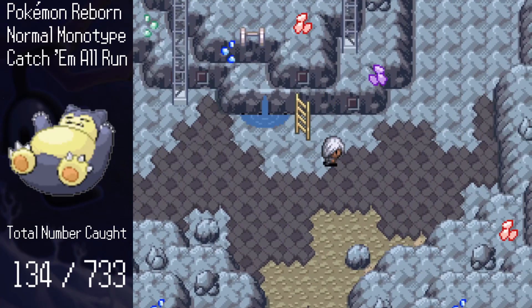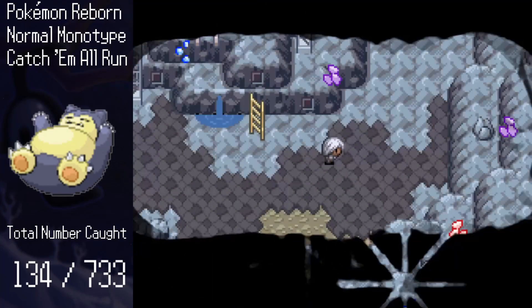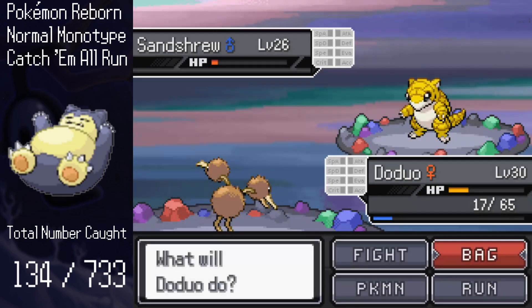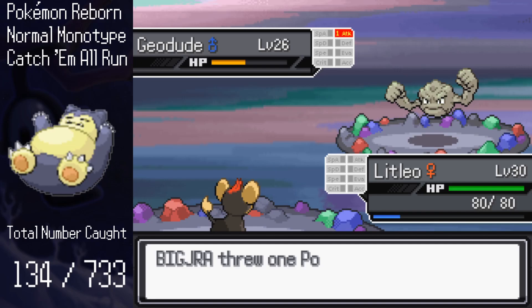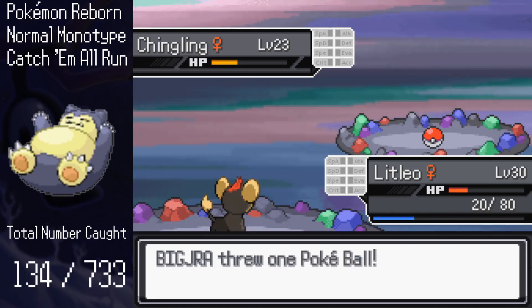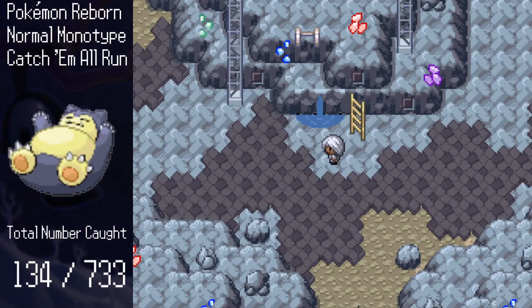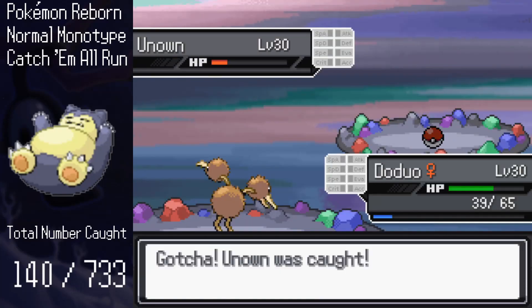After a conversation at the Lapis Gym, we're able to enter the grand staircase through the bomb spot. Inside, there's a sprawling cave network with wild Pokemon to fight. On the first basement level, we're able to catch Sandshrew, Diglett, Geodude, Graveler, Kingling, and a super high level Dunsparce for some reason, bringing us to 140. On the next floor down, I catch a wild Unown, bringing us to 141.